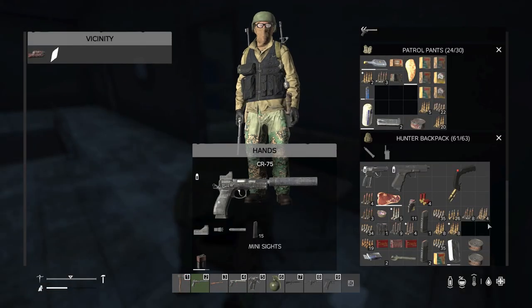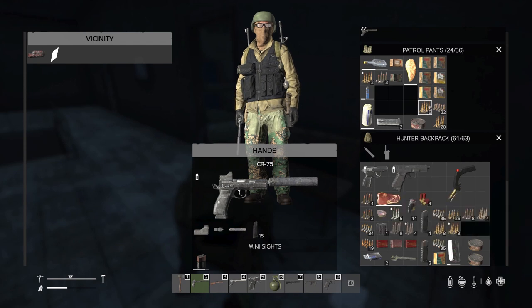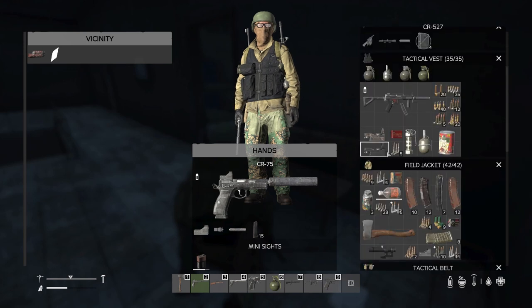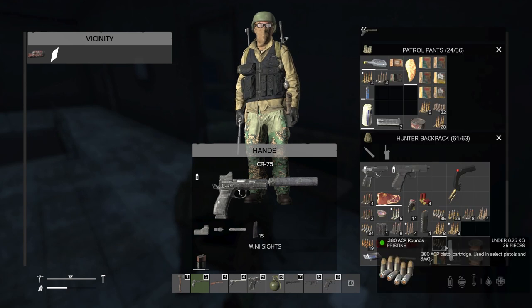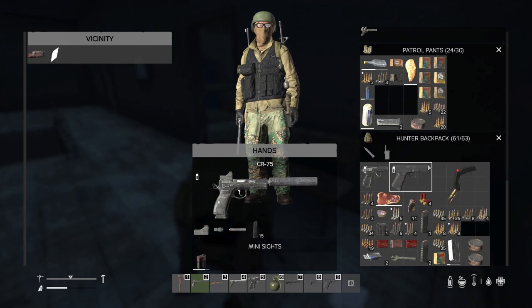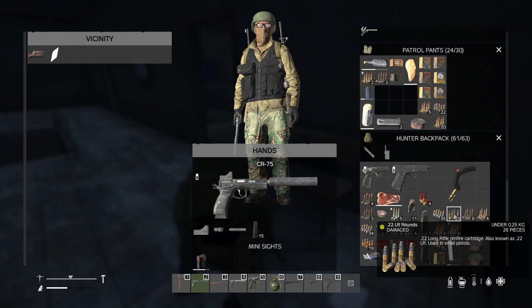Tip 1: Probably the biggest change to 1.19 is that loot can now spawn damaged in varying conditions — worn, badly damaged, damaged. You can see these boxes picked up are in a variety of conditions. It seems to affect everything. At the military base the SKS is all badly damaged. It also affects magazines, sights, and food. If you take damage to your backpack, things will be ruined much more quickly. To counter this, sewing kits and leather repair kits now appear more frequently, so pick them up to fix clothing and other damaged items.